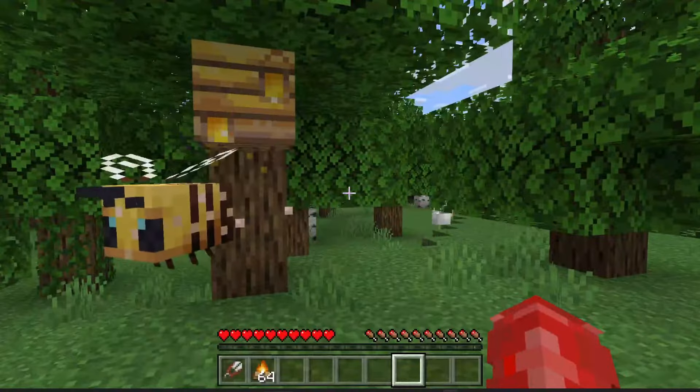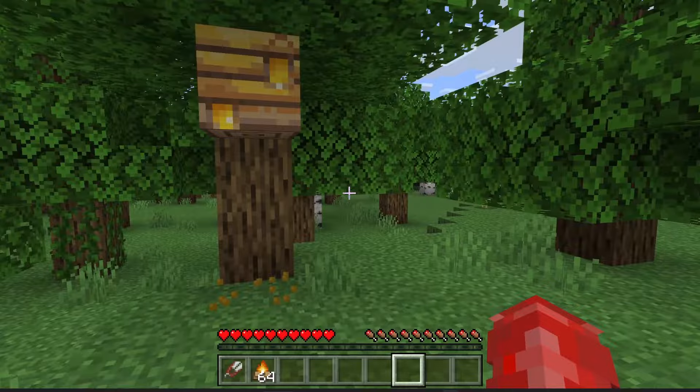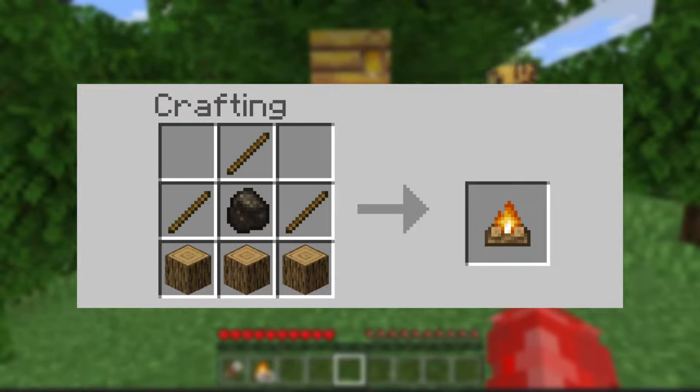If you don't use a campfire the bees are going to chase you and try to sting you. It's definitely worth using a campfire because the heat calms them down and puts them into a state where you won't be harmed. To craft a campfire you just need three pieces of wood at the bottom, then a piece of coal and some sticks surrounding it.